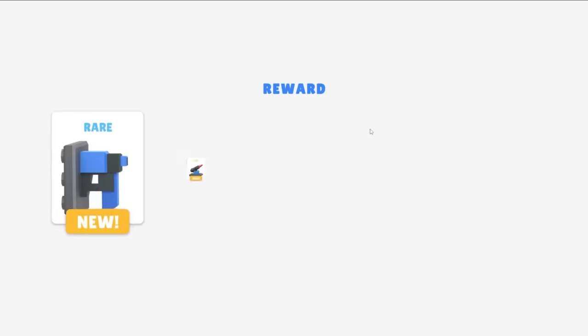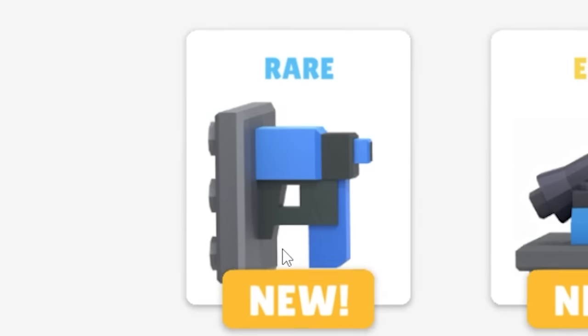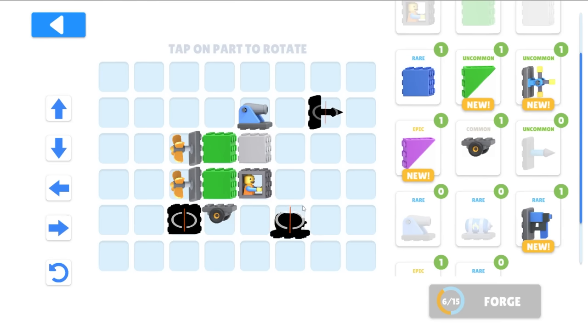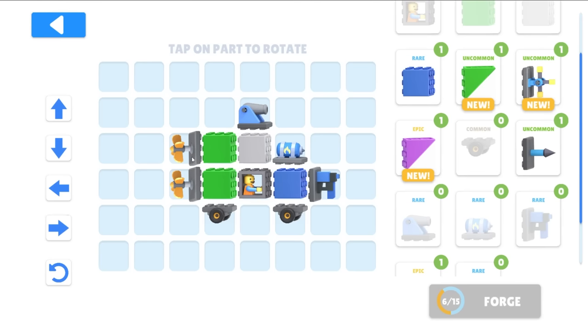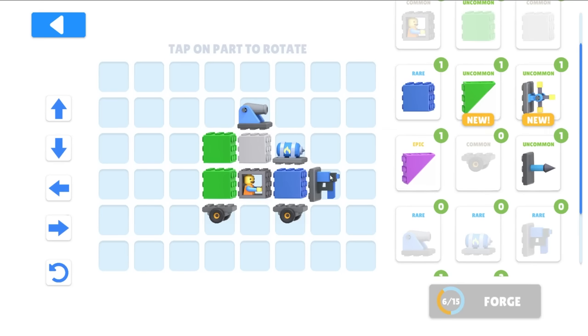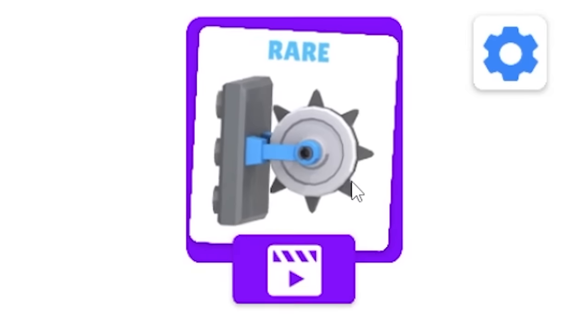Let's watch another ad to open — no, I'm done. We got a rocket, a wheel thing, and I think this is a nail gun. Let's move the flamethrower down here and put the nail gun — sorry, it's actually a nail gun — in the front. Let's get rid of the propellers. There's a high-tech triangle here but I don't care. I want to try out the nail gun.